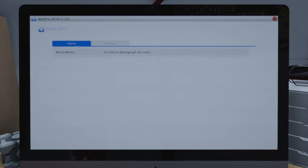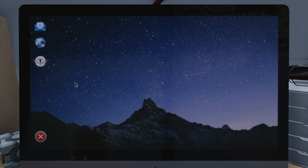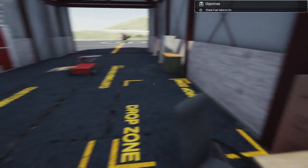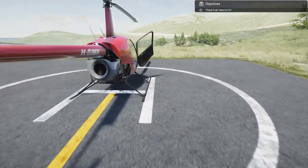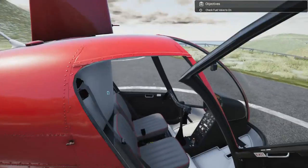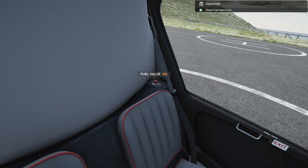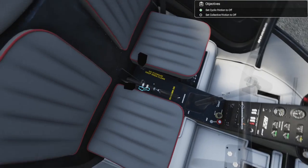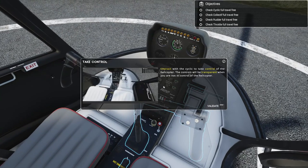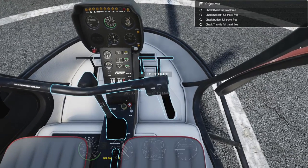The next mission is to photograph the coast. Henry Muller, it's time to photograph the coast - you have to go to the Blue Angel Point to take pictures of the chapel from different angles. Now I do have assists on until I sort out the controllers, which are very temperamental in this game. Let's turn the fuel valve to on, set the cyclic friction to off, and the collective friction to off as well.